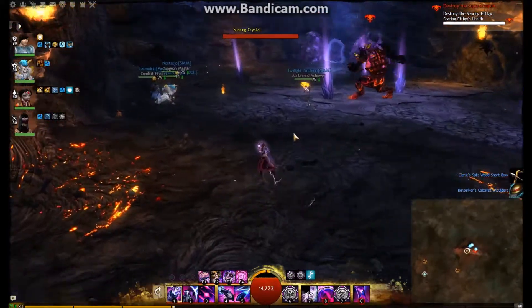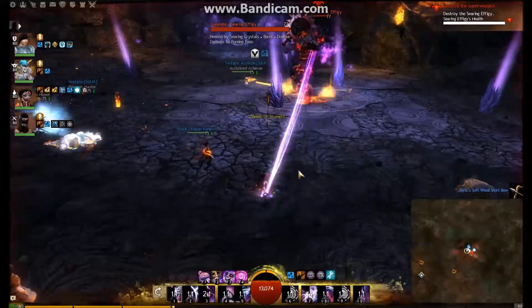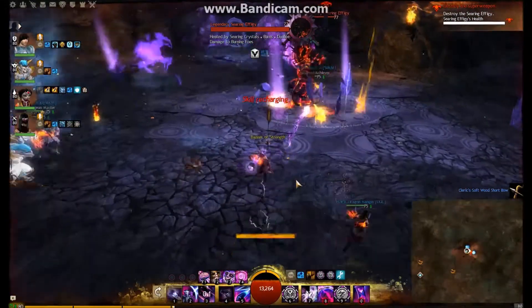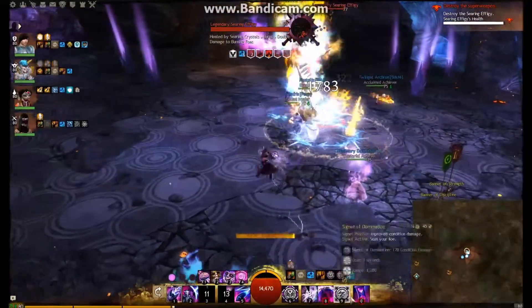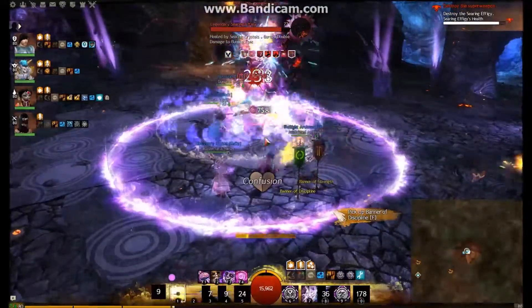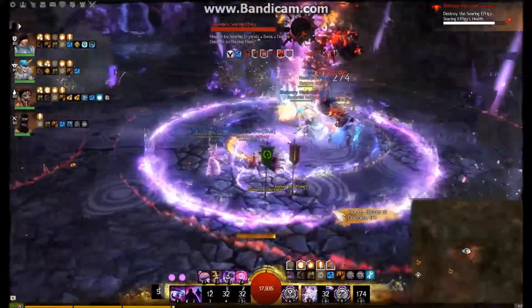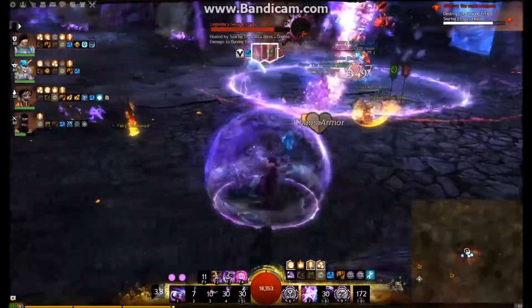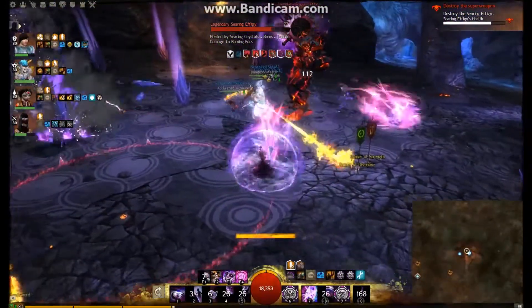Now we're on to the final boss - the Searing Effigy. You do need high DPS for this. He regains health through crystals, but if you go down you can resurrect by destroying and tagging one of these stones. We pop speed and quickness, I pop some clones and phantasms, and his health is going down pretty quickly.